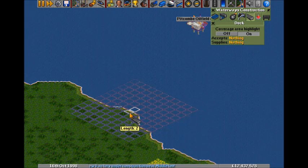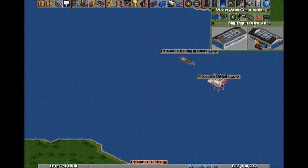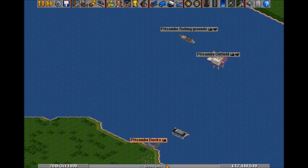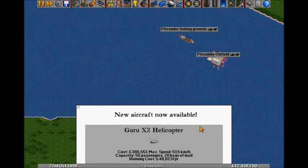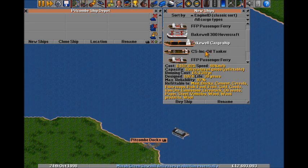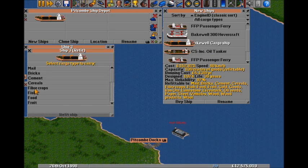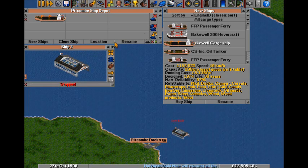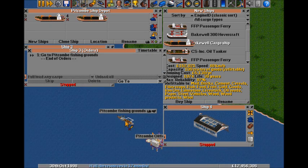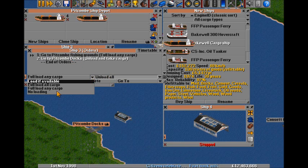That's a dock. Pitcom Docks — stick that there. Aircraft available: Guru X2 Helicopter. Noise. Not really that impressive, but still noise. And this fish — I'll just clone it now. That's going from there to there. It's going to get a full load, unload, and no loading.